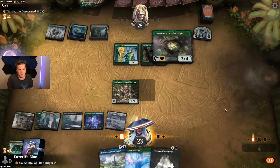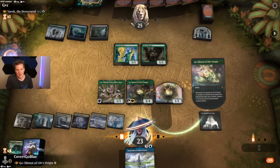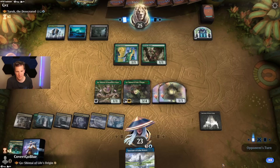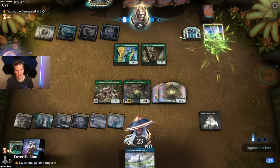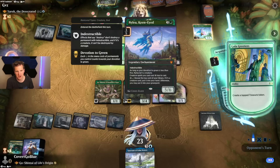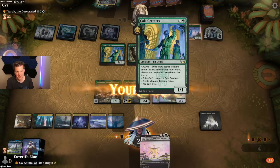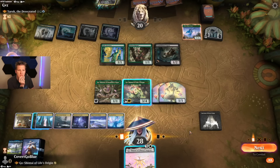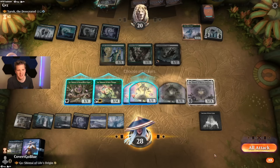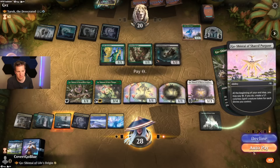Come at me bro! Shrine on shrine action — let's just do this, and this, and this. Instead of powering this up we'll get a bunch of shrines on the battlefield so the next power-up is exciting, and Sanctum of Stone Fangs starts the gain-drain. As long as your devotion is less than five, not a creature. I'll get it back — reveal top card, if it's a creature to hand, otherwise graveyard. Acquisitions Expert — you scored! Shared Purpose or Calm Waters? We'll share a purpose.